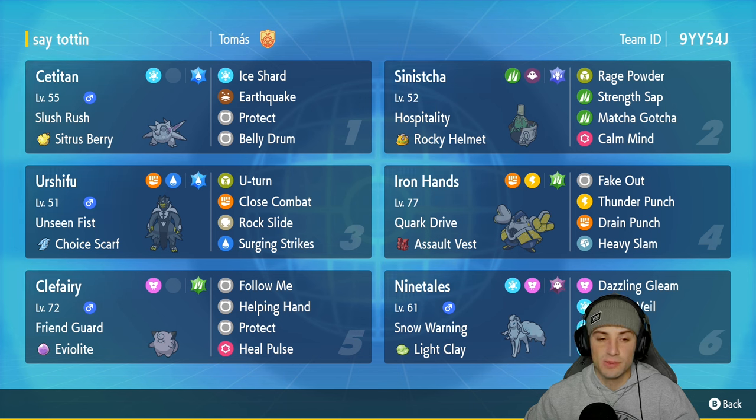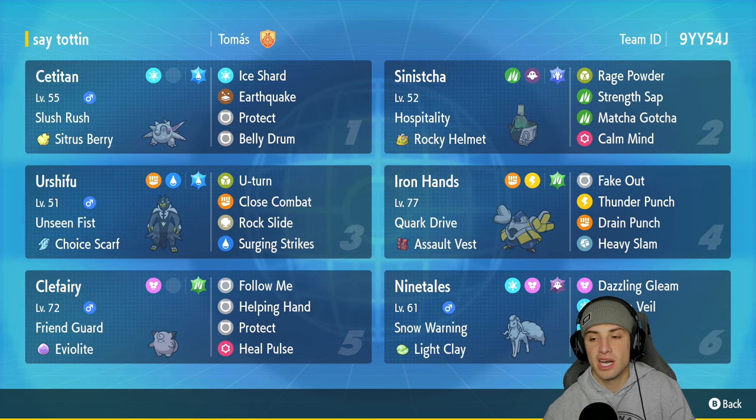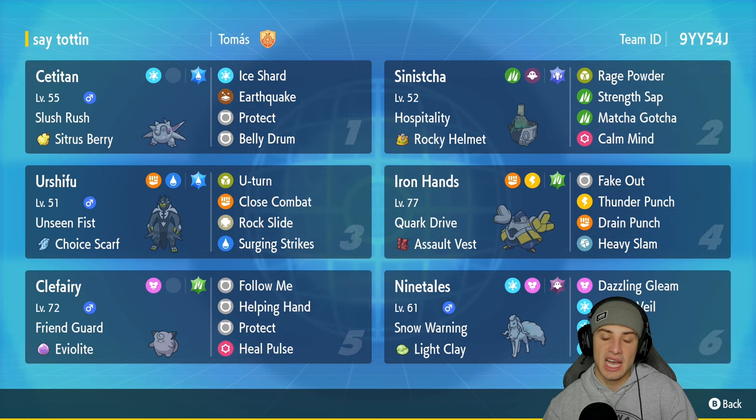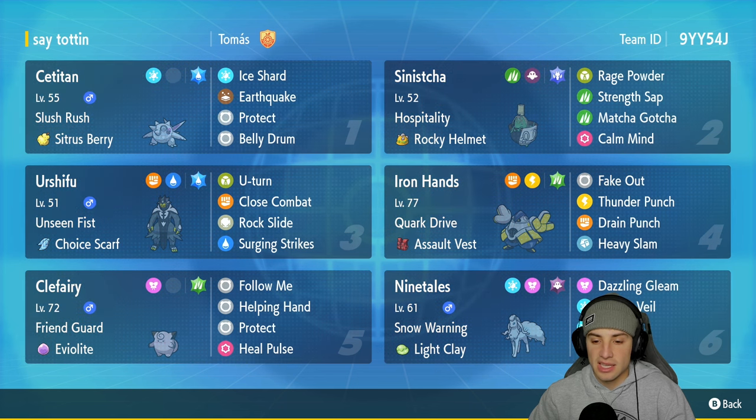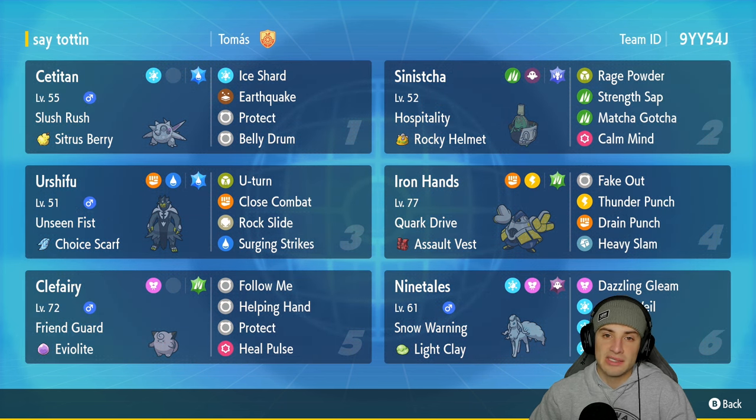Then we got Urshifu, a nice physical attacker with Unseen Fists and Choice Scarf, running U-Turn, Close Combat, Rock Slide, and Surging Strikes. In our fourth slot we got Iron Hands - old reliable - with Quark Drive and Assault Vest for bulk, running Fake Out, Thunder Punch, Drain Punch, and Heavy Slam. For support to help Sea Titan set up Belly Drum we got Clefairy with Friend Guard and Eviolite, running Follow Me, Helping Hand, Protect, and Heal Pulse. Our final slot is Sea Titan's best friend - Alolan Ninetales with Snow Warning to set hail, holding Light Clay, with Dazzling Gleam, Aurora Veil, Blizzard, and Icy Wind for speed control.